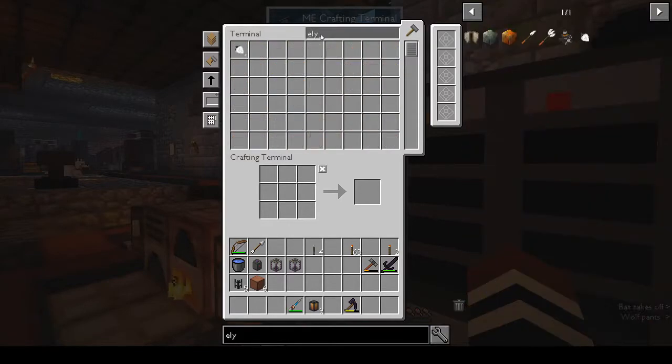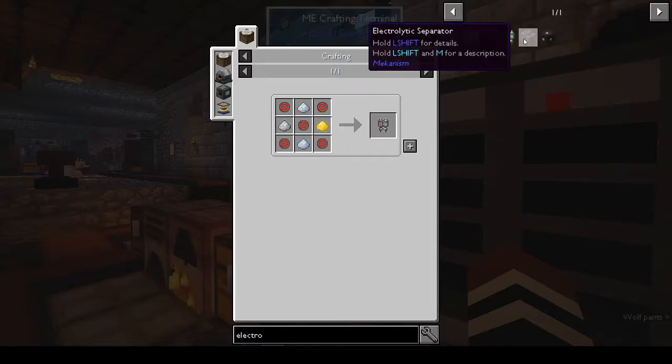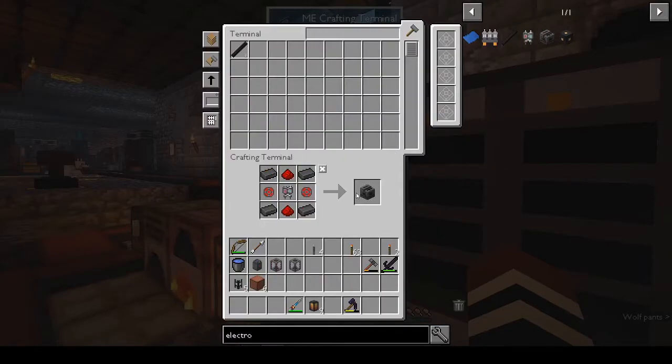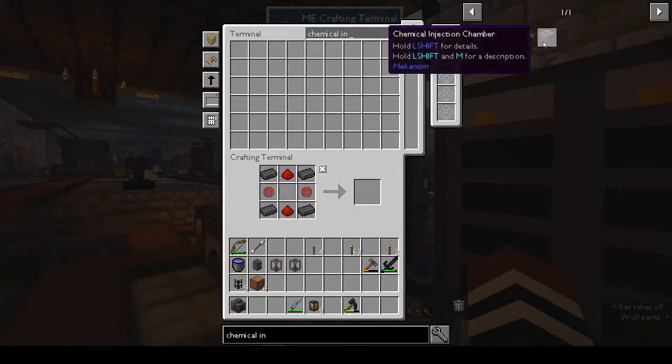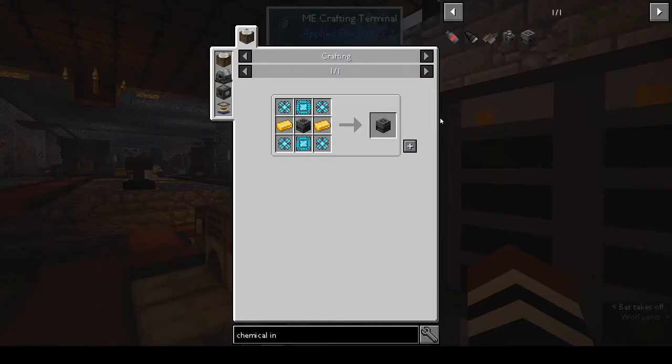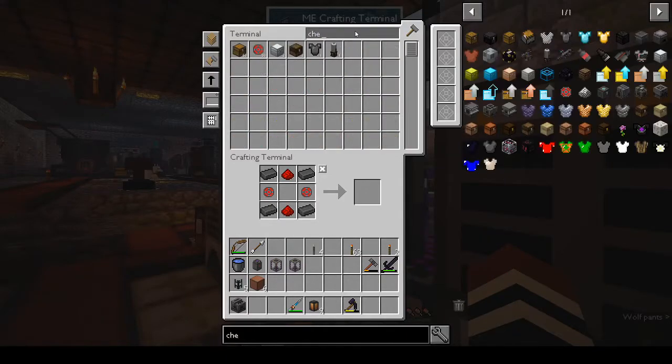The first thing needed is the electrolytic separator - I didn't make it, I just made sure we had everything. I made the electrolytic core, which is Enriched Alloy, Osmium Dust, Gold Dust, and Iron Dust - I'm pretty sure we made some already. Put those together and that's the separator. Then the chemical infuser and the chemical injection chamber.